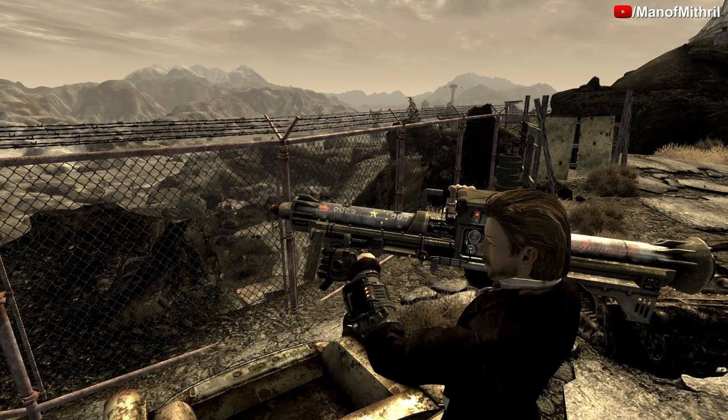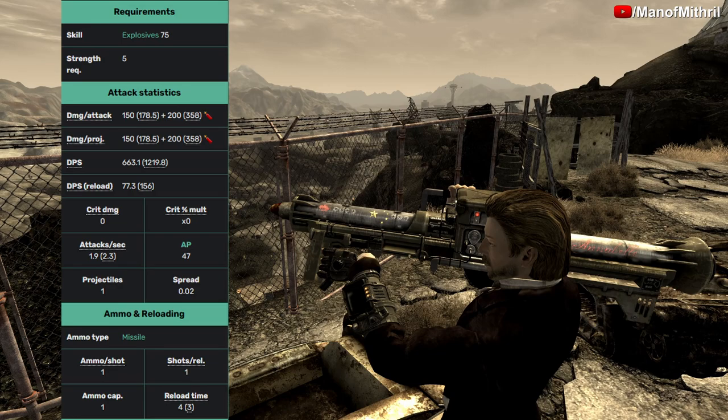Let me read off the stats. You need an explosives skill of 75 and a strength of 5. Its damage per attack is 150 plus 200 explosive damage. Damage per projectile is also 150 plus 200 explosive damage. Its DPS is 663.1, and DPS on reload is 77.3. Critical damage is 0 and crit multiplier is also 0. Attacks per second is 1.9. Using this weapon in VATS costs 47 AP. It shoots one projectile and its spread is 0.02. The ammo this weapon uses is the missile — one ammo per shot, one shot to reload, and ammo capacity is one.